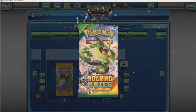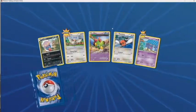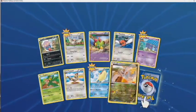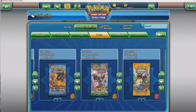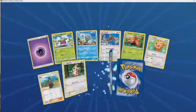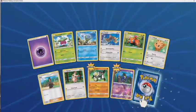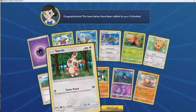Then it's going to be Sun and Moon, Fates Collide, then Generations, Flash Fire, and the Pikachu theme box. I only have one pack of Sun and Moon — I traded a lot before the video and imported all my code cards. I traded away most of my Sun and Moon for other packs because the pull rates on Sun and Moon are horrible — it's like a GX in every nine packs. Yeah, Apollo Sun — wasn't really expecting much from Sun and Moon.